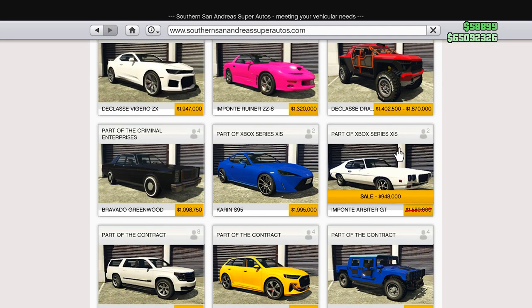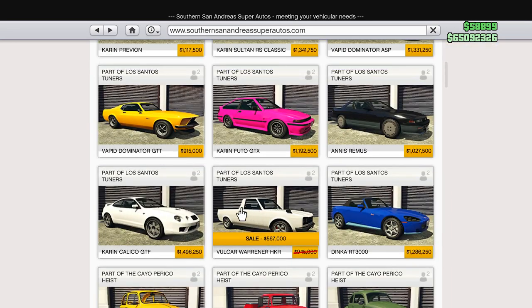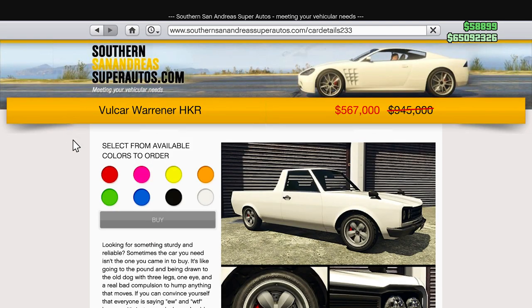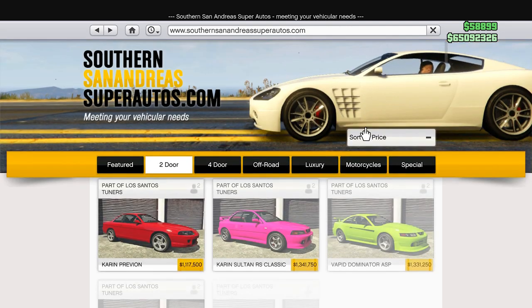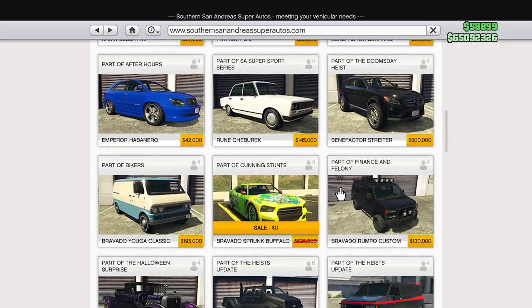We have a sale on the Arbiter GT. If you are on next gen — Series X, S, and PS5 — instead of almost 1.6 million, it's 950,000. Not bad. We have a sale on the Warner HKR: instead of 945k, it's 567k. It's not the greatest vehicle in the world, so it's definitely not worth getting for almost a million, but at this price it might be worth it. We also have the Tulip on sale for about 30 to 40% off — instead of over 700,000, it's 430,000. Solid muscle car right there.